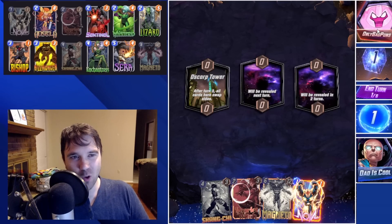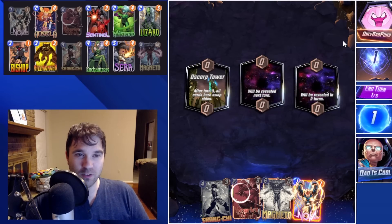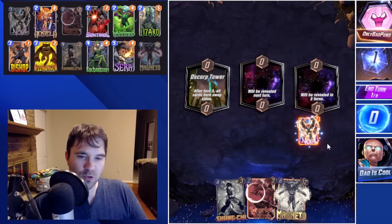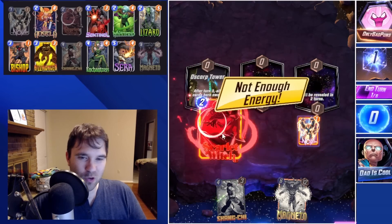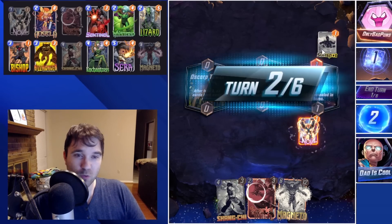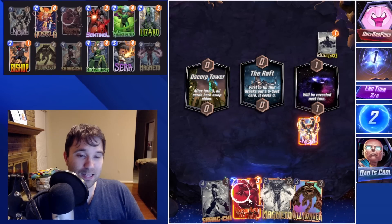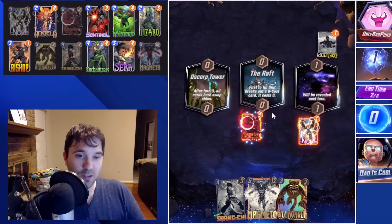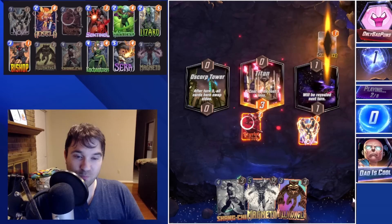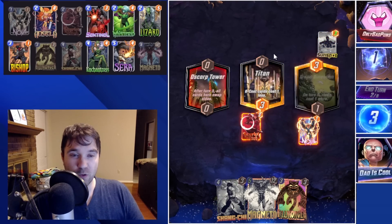Alright, next up we have Only Bad Puns — my spirit animal, because we only have the Wong puns here, the bad ones. Let's go ahead and play our Nova. We do have Scarlet Witch — we could change Oscorp Tower, but I don't want to restrict us unnecessarily. They have their Sunspot over in the right lane, and unless they protect it, we will have a chance to use our Killmonger on it. We do get a Killmonger, so I think we're going to go ahead and change the Raft.